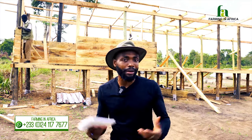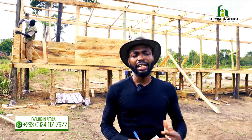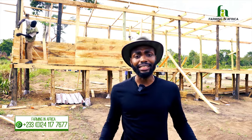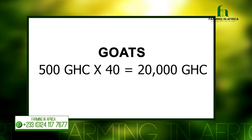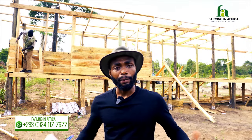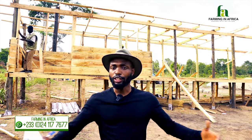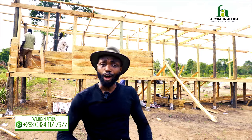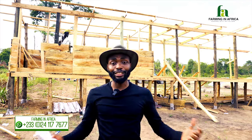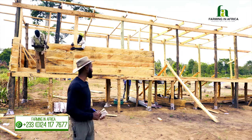Now let's talk about the goats. For 40 goats, depending on your area, you can buy outbred goats for 300, 400, or 500 cedis each. Using 500 cedis as a round number, 40 goats costs 20,000 Ghana cedis. But you don't have to start with 40 — if you have 10,000 cedis, start with 20 goats. The structure is already built for 40, and in one year those 20 could become about 80, so you'd need to expand or sell some to keep 40 in this structure.